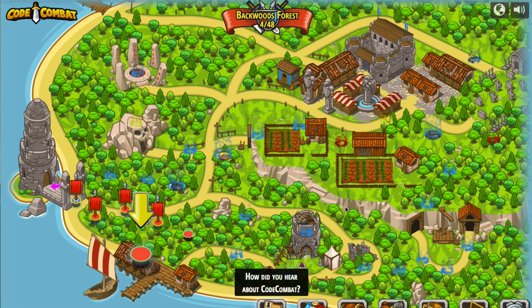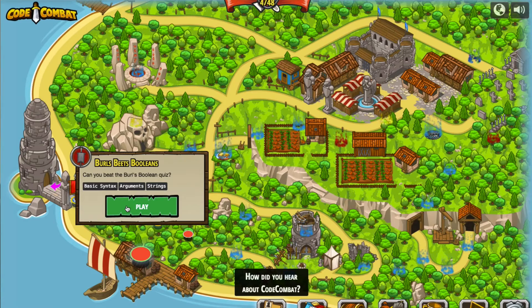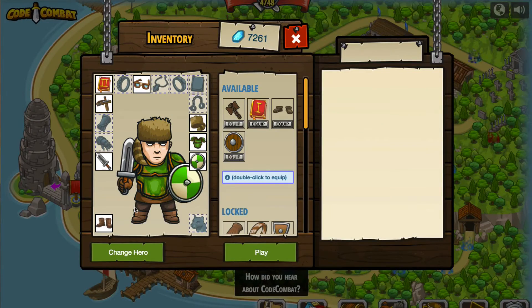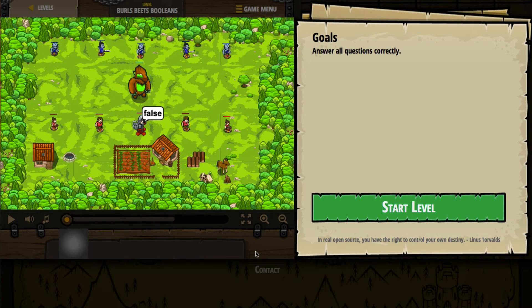So obviously it sounds like we're going to be using conditional statements here. Let's go ahead and click on the next level — basic syntax, arguments, and strings. It says, can you beat Earl's boolean quiz? So I think it's just going to give us an exercise on booleans, and of course booleans are what you're actually evaluating in an if statement. So this may not be too intense. Is there anything that we need to equip? It doesn't suggest that we do. We'll just go ahead and press play. We have to answer all questions correctly. Let's go ahead and start the level.